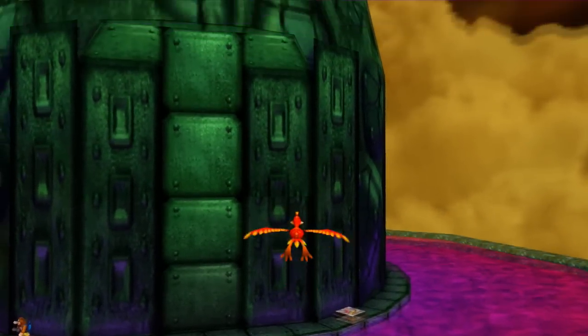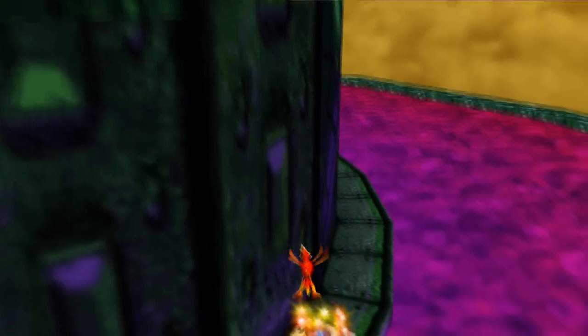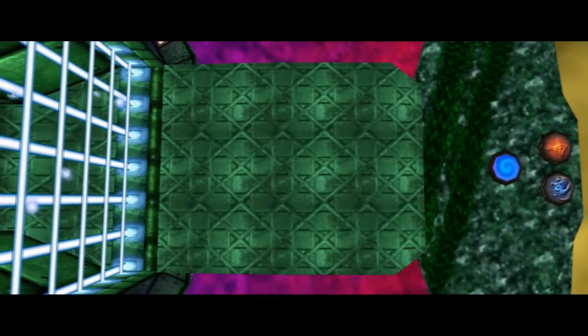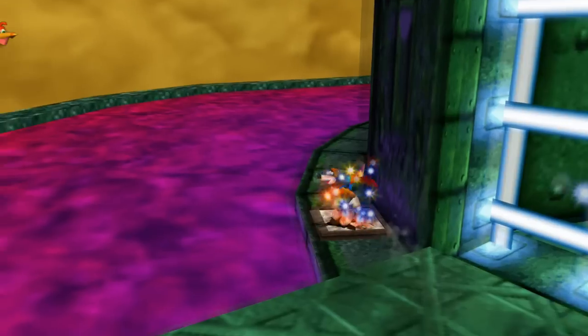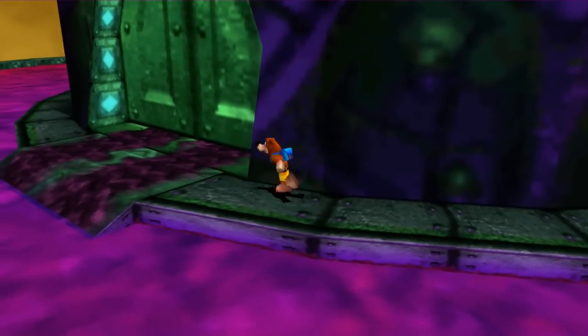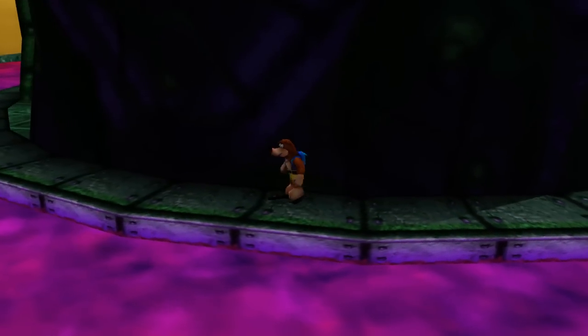We used the Sack Pack to get Banjo over there to hit one switch, and now we'll hit the other switch with Kazooie — that will actually lower the bridge. There we go, and it's actually got a double safety thing going on. Why would you have a freaking electrical fence with the drawbridge already down? That Grunty's pretty crafty. Let's just reunite right here and go around.